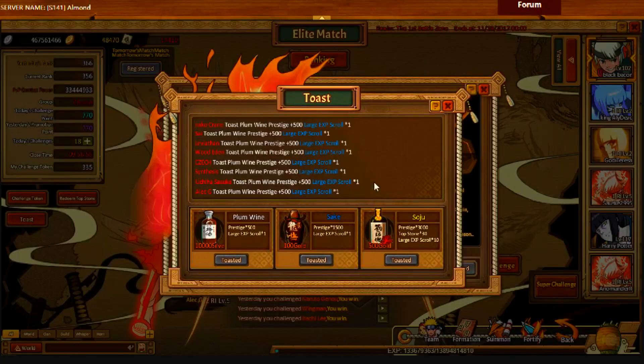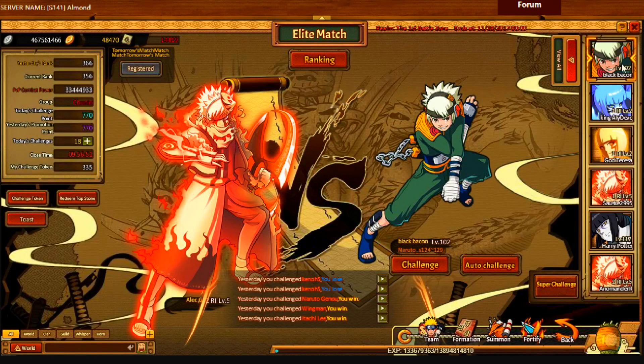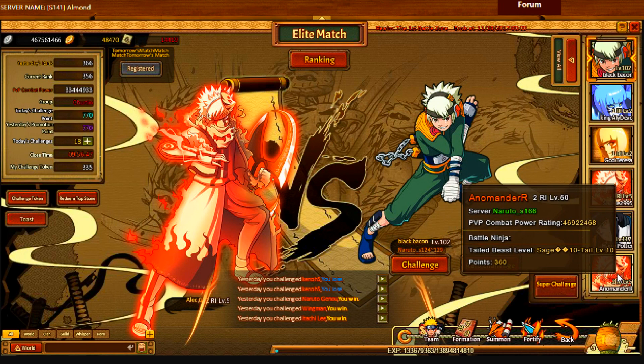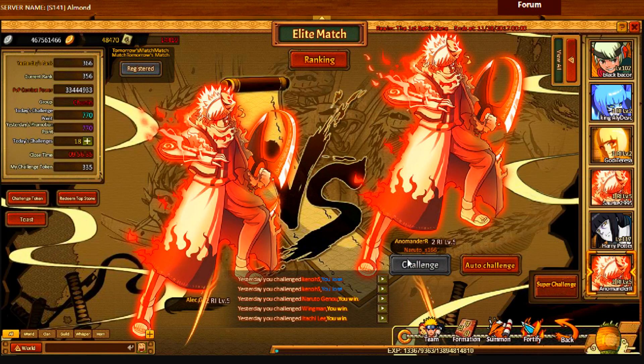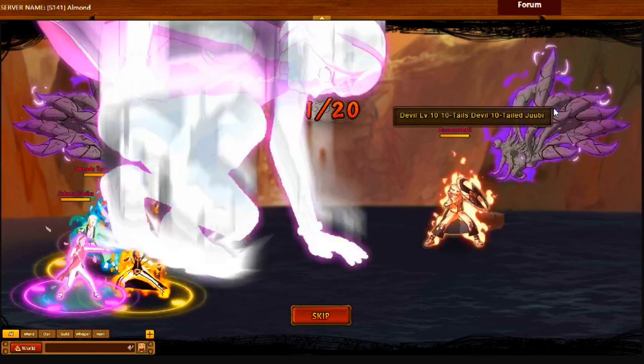I am getting sick, so excuse my annoying voice. Now I want to see if there's anyone strong here that can touch me. Sage Tail — how does he have a Sage Tail if he's only 2-star 50? Because his beast is maxed at 10-10, that's probably why. Alright, that makes kind of sense.